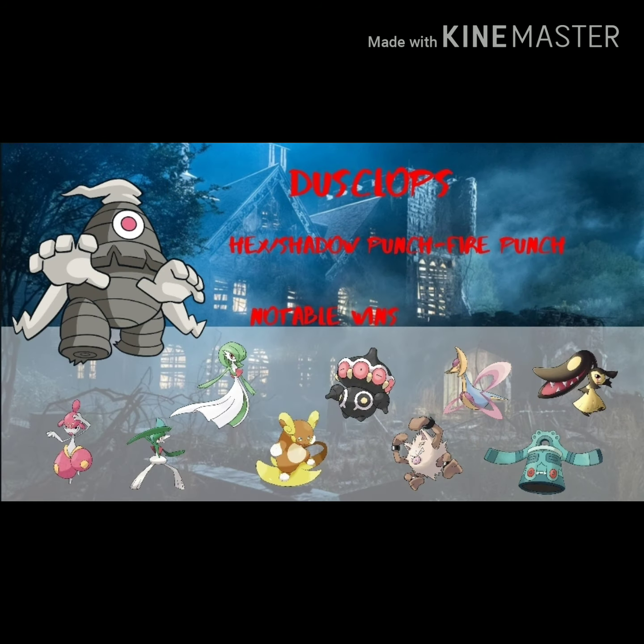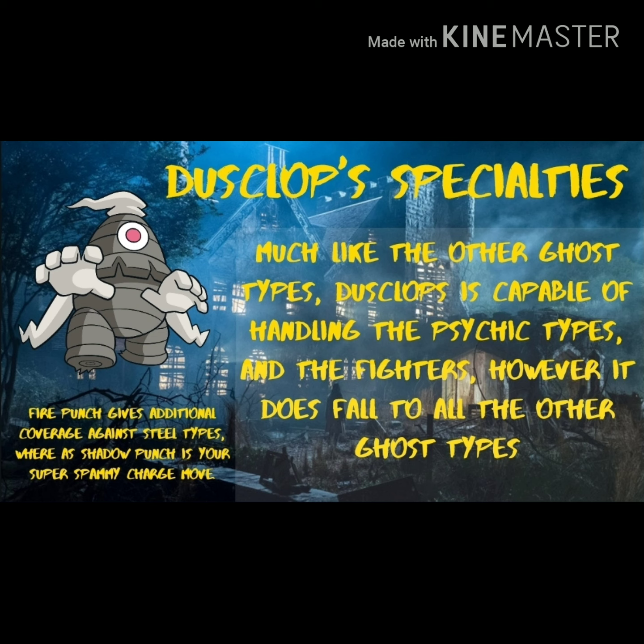Next let's talk about Dusclops. You're going to want to run Hex, Shadow Punch, and Fire Punch. Notable wins include Medicham, Gallade, Gardevoir, Alolan Raichu, Claydol, Primeape, Cresselia, Mawile, and Bronzong. Dusclops Fire Punch gives it additional coverage against Steel types, giving you an out against Steelix or Mawile. Shadow Punch is really spammy for Dusclops - that's pretty much what Dusclops wants to do.